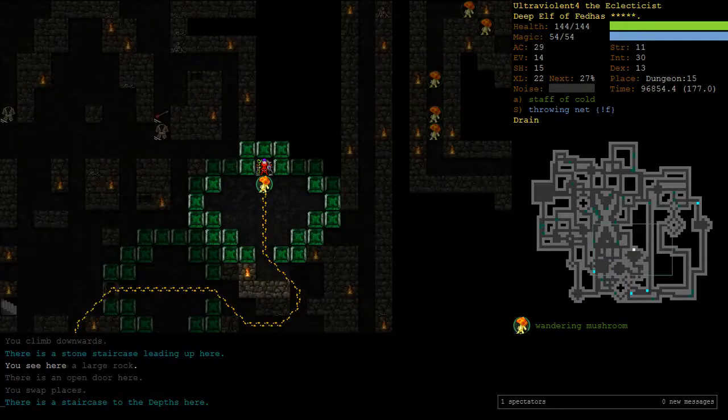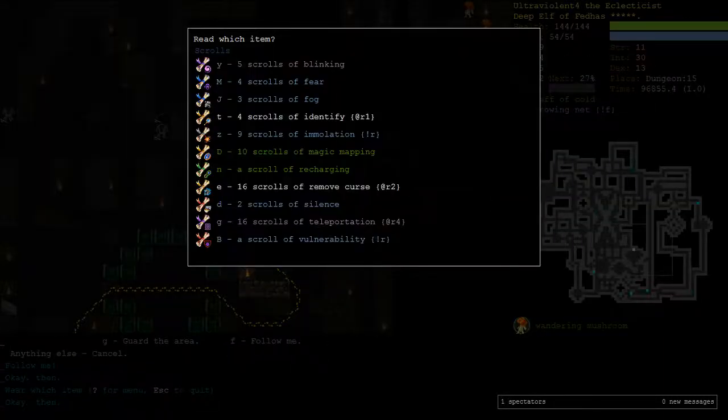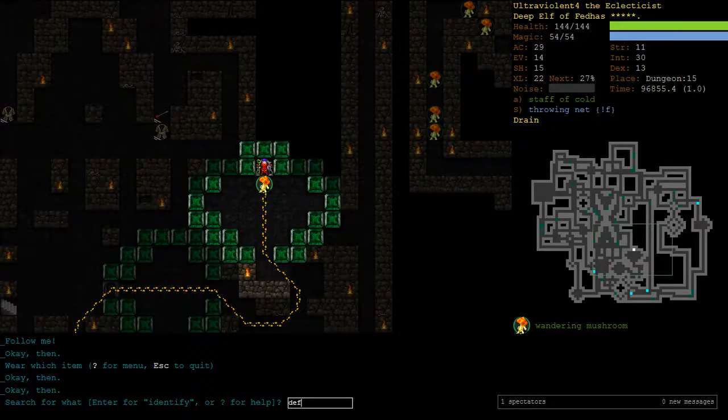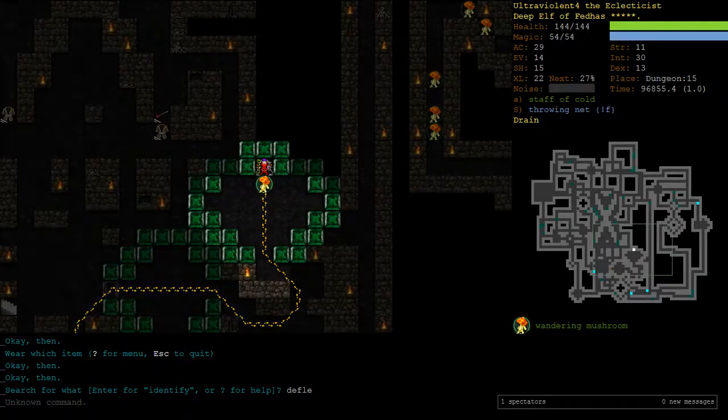Scroll of disappointment. Follow me mushroom. There is Deflect Missiles - it was in Elf! I'll remember that, but I don't think we can learn it right now because we've really got to get our spells castable again.